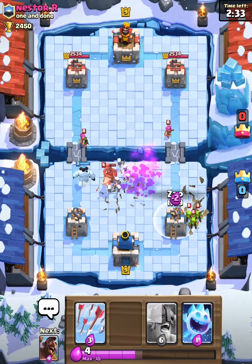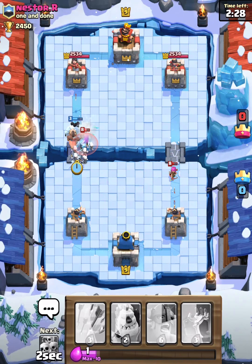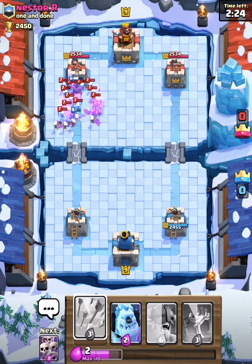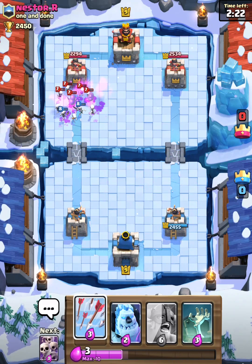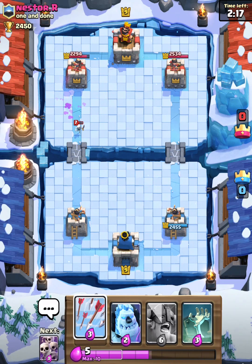He's gonna try to go with the hog push. I'm gonna take him down, go with my own hog push. His archer is the only thing that's gonna hit my tower. My ice golem is gonna almost take out a skeleton army and my hog gets one hit, so we're almost at even health at this point.